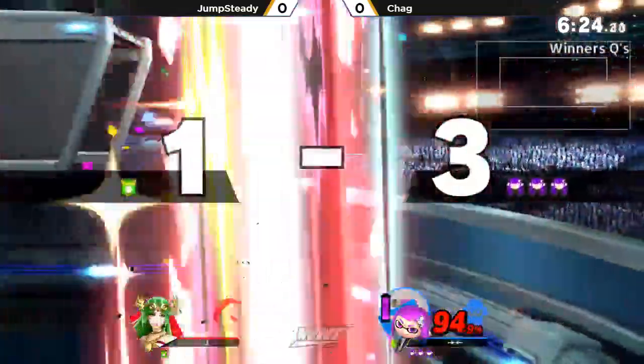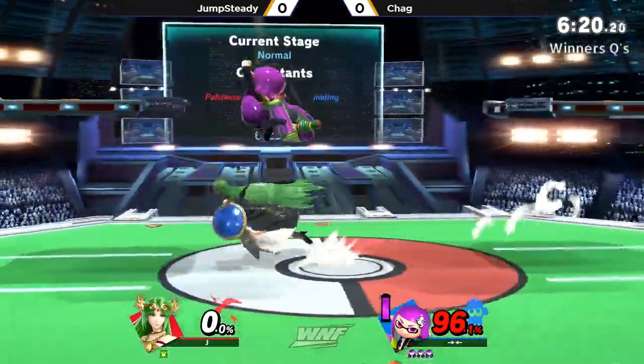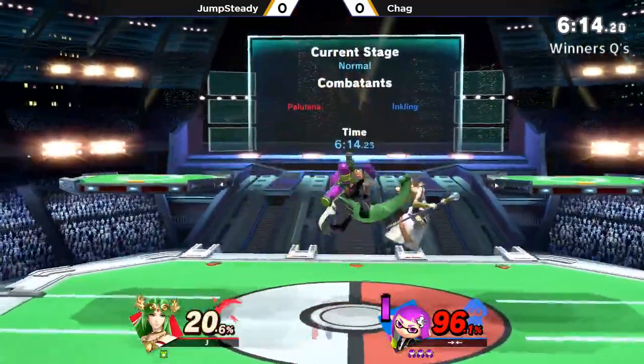Nair into back air almost connecting. That movement — and he gets the down air. Jump Steady already on his last stock, Chag riding that momentum. What a conversion.